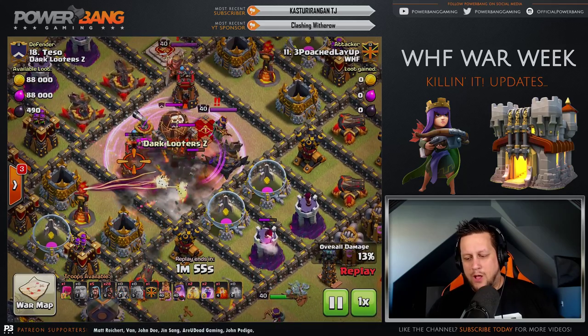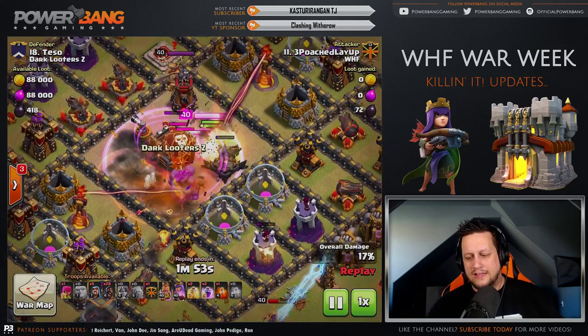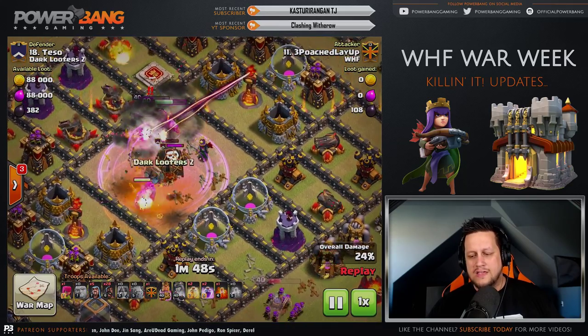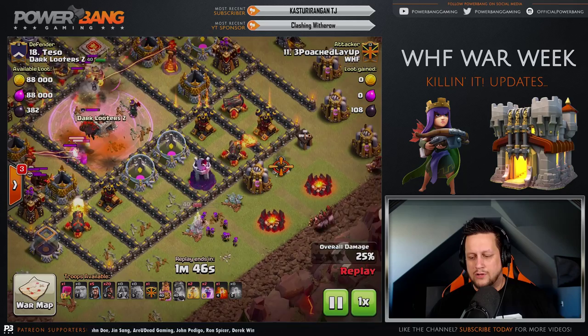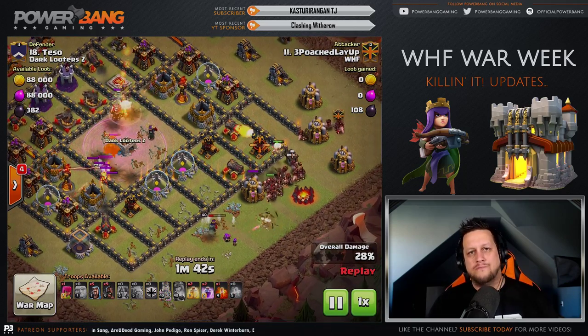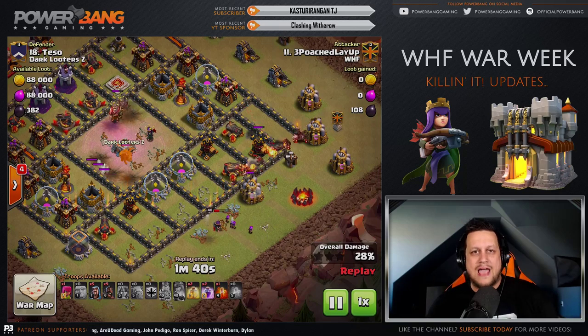Golem down, Rage Spell down. Here comes the Valks, here comes the King. Just destroyed — all of the buildings in there taken out. Bomb Tower down, enemy King, enemy Queen, everything looking good. The Queen uses her ability, takes out the Wizard Tower, and now it's time for the Hog Riders to wrap around the outside of the base.